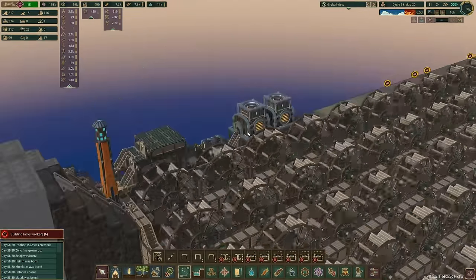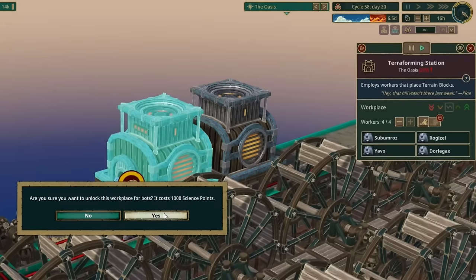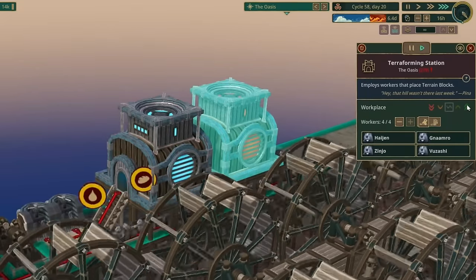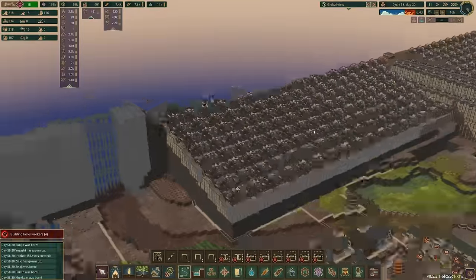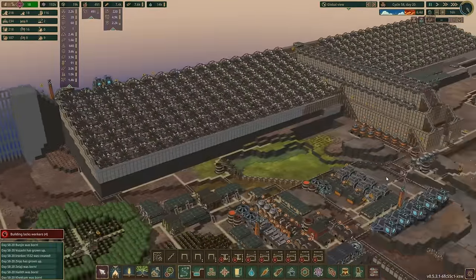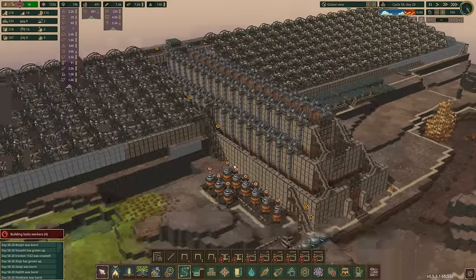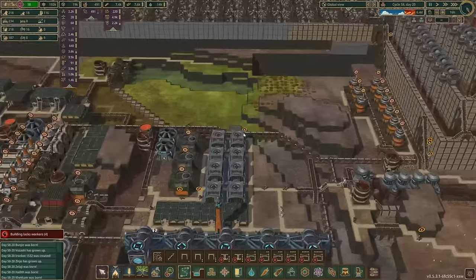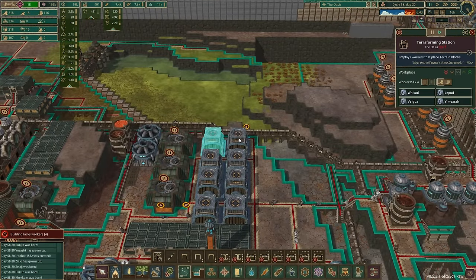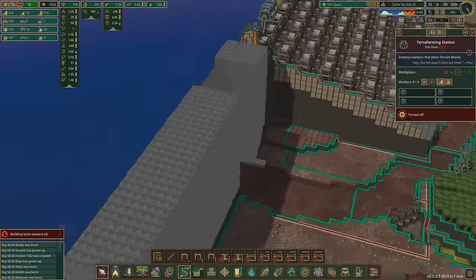We've got our terraforming stations up here - I'm going to change those over to bots, costs a thousand science. Bots in there, bots in there. Now I need to turn off all the other terraformers and make sure there's no other activities going on, otherwise these bots will run off and do other things. Let's turn these guys off - we don't want these guys doing anything anymore.